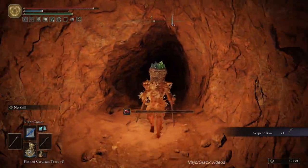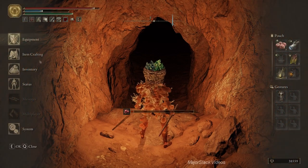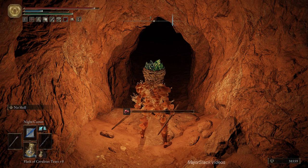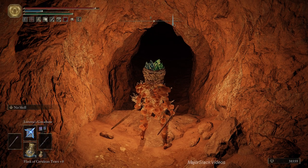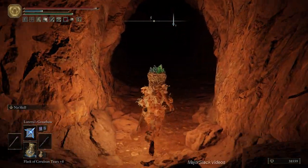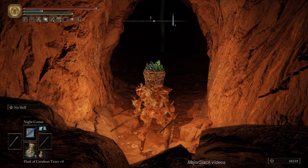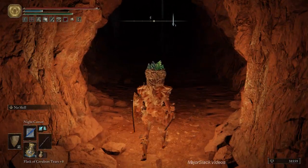We're going down this way. I forgot to tell everyone — I changed my spell role. I now have Loretta's Great Bow. It's not as powerful as Rock Sling, but it's great for situations where you're in a really skinny space and Rock Sling just won't work because it keeps bumping into the walls.